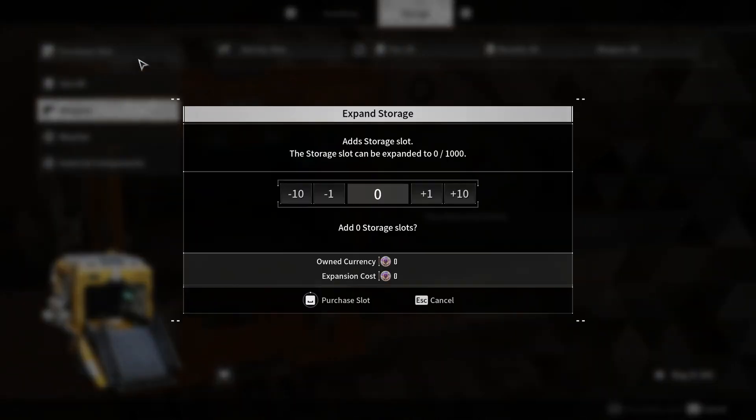Finally, you can purchase extra equipment slots using the in-game currency caliber, though this should be a last resort if the other methods aren't sufficient.